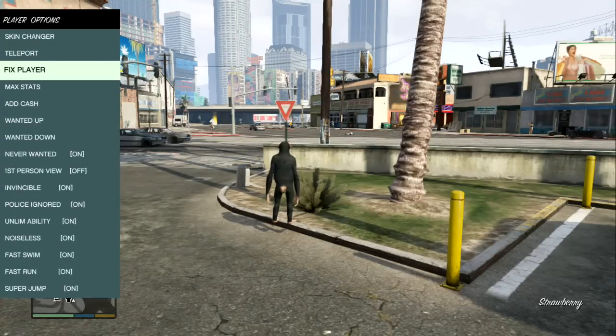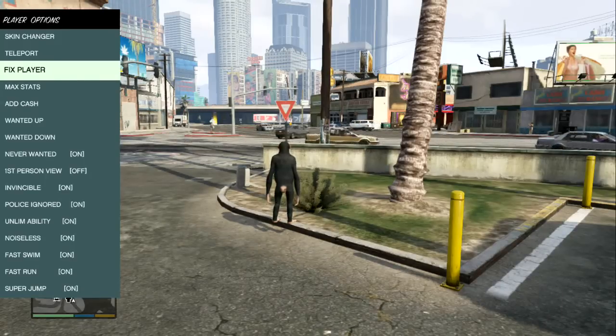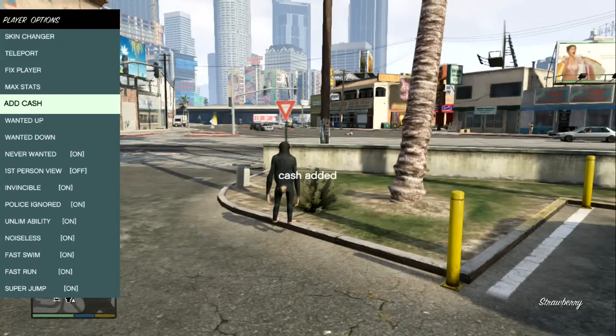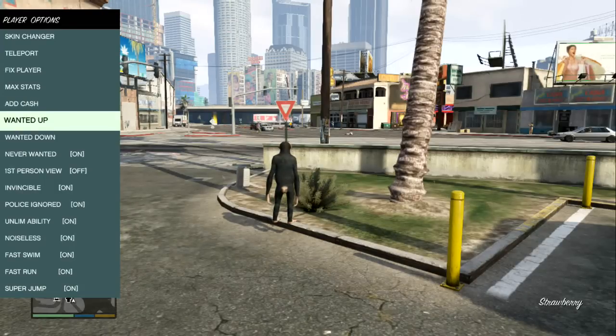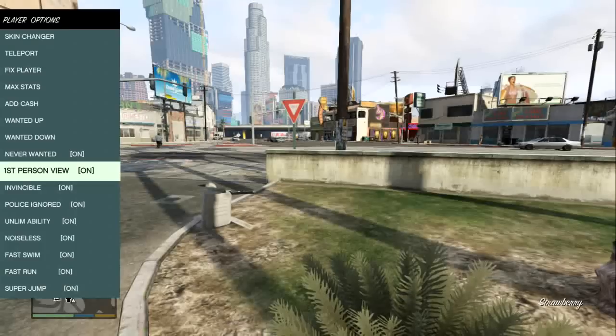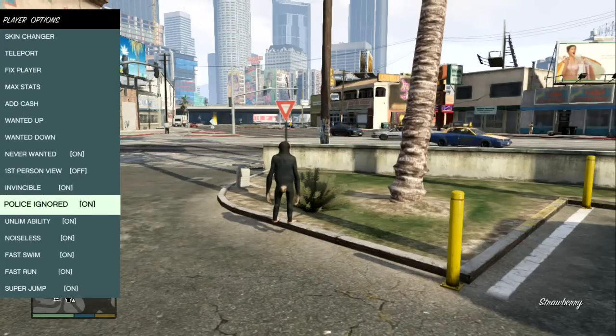Then we've got teleport, which you can basically teleport anywhere you want. Then there's fixed plant — I'm actually not sure what that is, I've been trying to figure out what it's supposed to do. We've got max stats which maxes your breathing underwater, sprinting, stamina, and all that stuff. Then add cash — I'm not sure how much it adds as I haven't tried it yet. And wanted level up/down, never wanted on and off, first person view, and invincibility so you can't get killed.